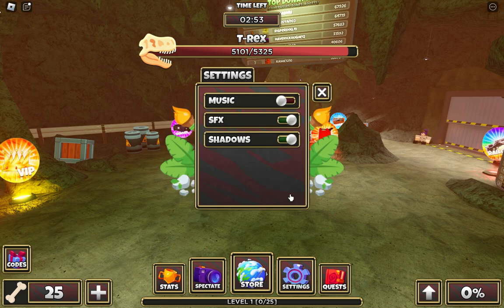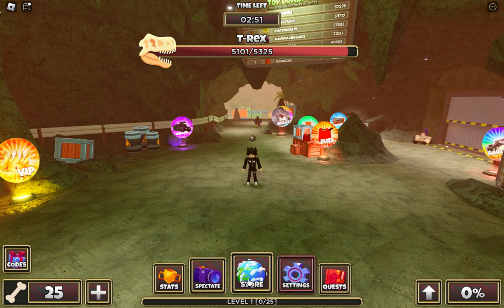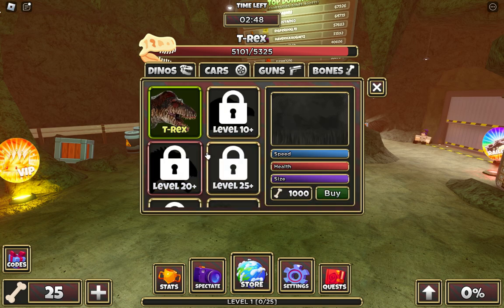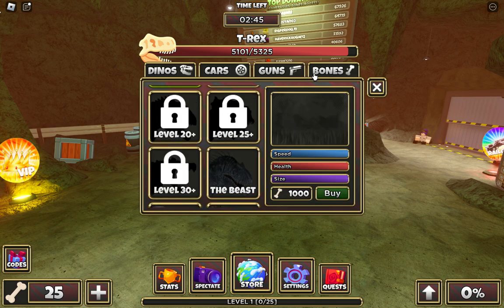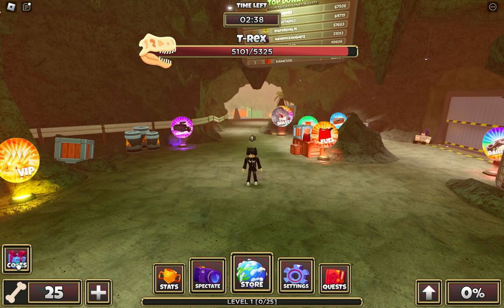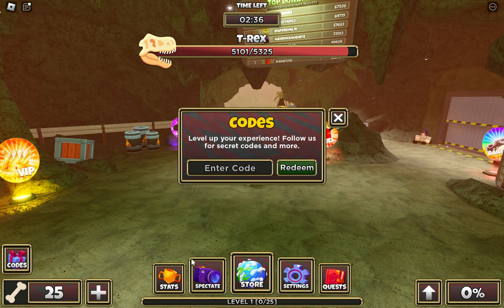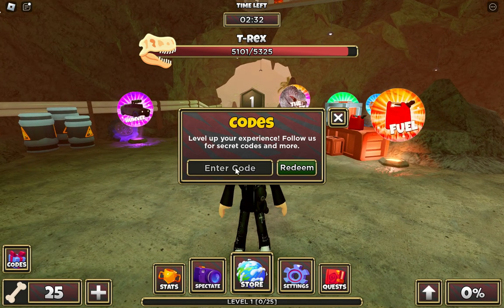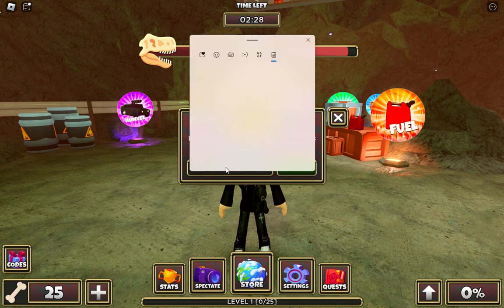I think in settings — no, in store there must be a code option where I can show you the codes. Oh, it's here! It's so simple, you can see. Before I show you the codes, please like and subscribe guys, I need your support.